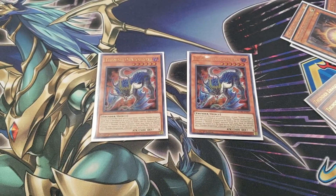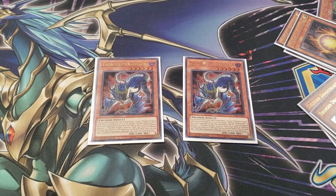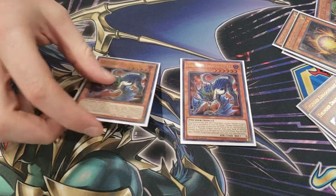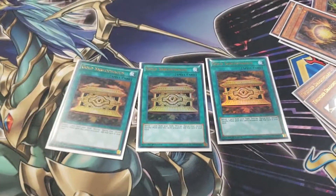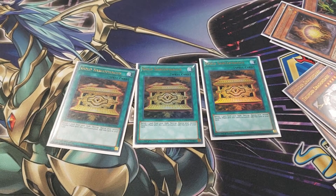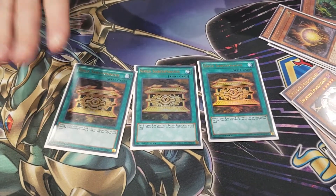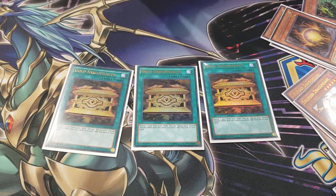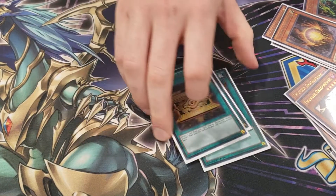Only two Thunder Dragon Roar — you don't want to see three because you really just want to banish it. You'll see it in your hand too often and it's not great in your hand. Three Gold Sarc — probably the best card in the deck because you can banish any one of your Thunder Dragons and get their amazing banish effect. It's also not a hard once-per-turn, so if you open multiples, it's fine because you can choose which effects you want to use.